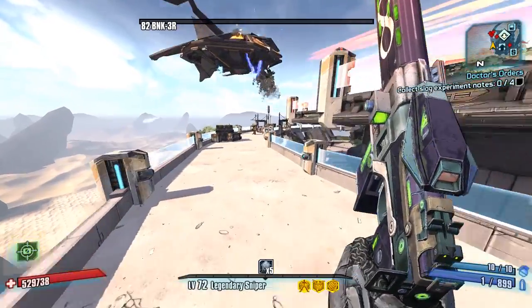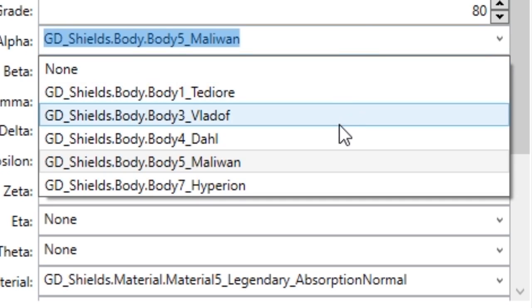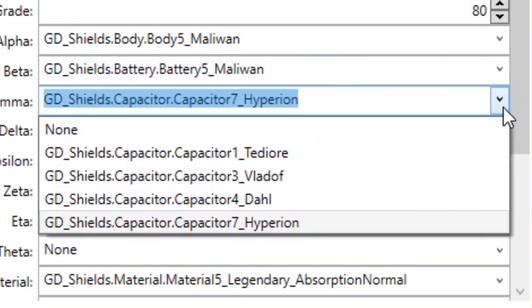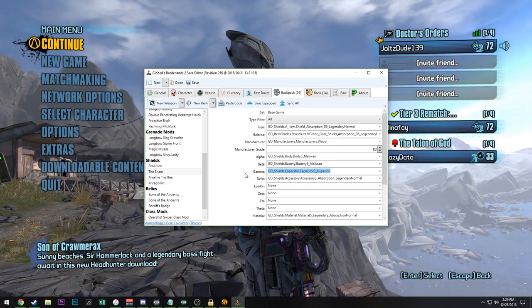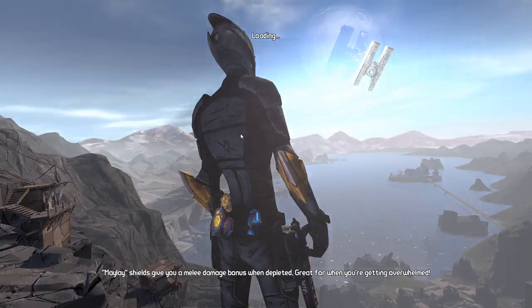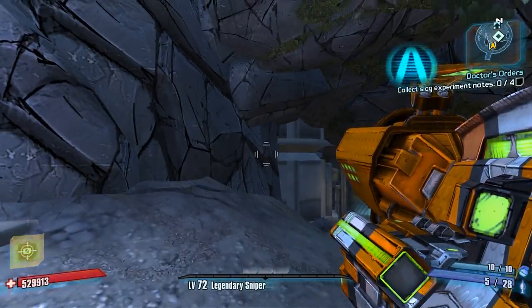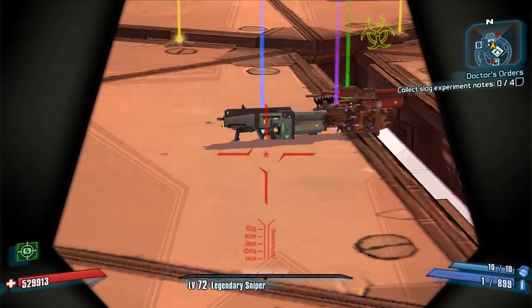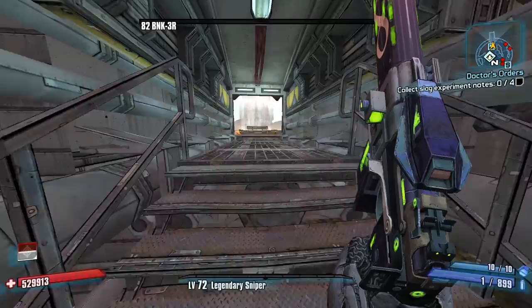How many combinations are on the Sham? Let's figure it out — one, two, three, four, five... five, five, four — so 100 combinations, and only one of them works for a 94%. If we calculate all that together, not counting that Maliwan is more rare for the parts, we're looking at one in 3,000 runs for a perfect Sham. Got a Slaggy — love it.